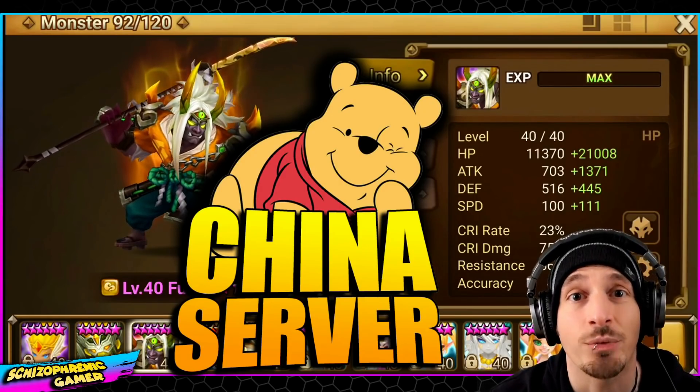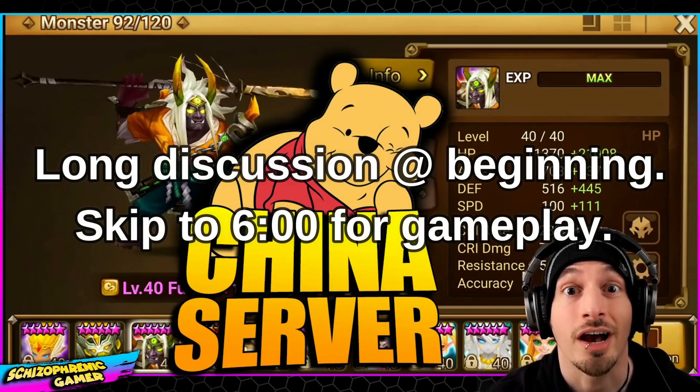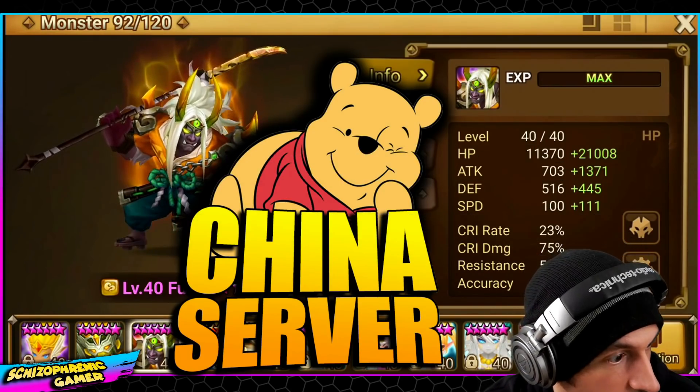What's up everybody? Today we're here on the China server account because we finally got a Fuki, the Wind Onimusha.